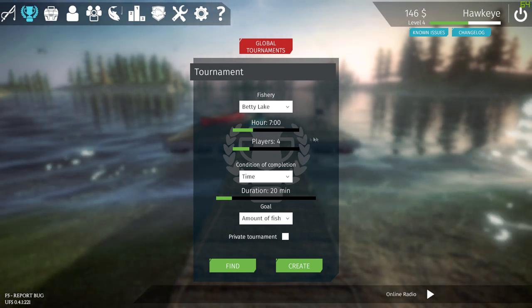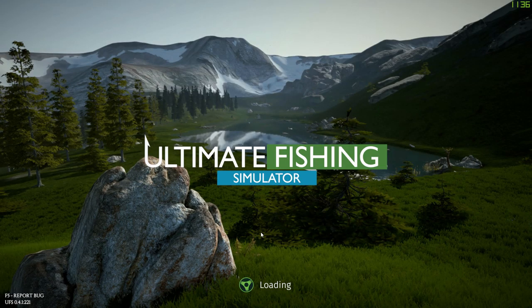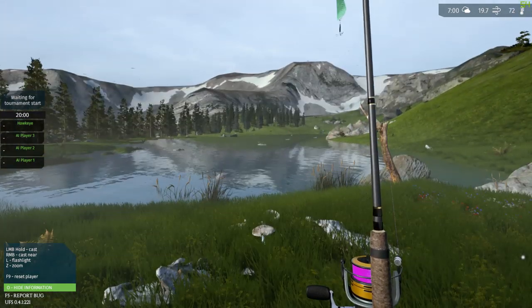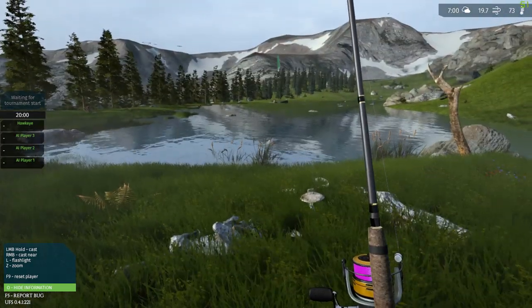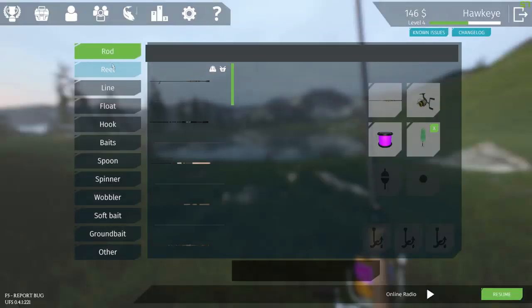You can either have private ones between you and other players, or you could check to see if there are any available that you can join by clicking right here. You can look and see — at this point there are AI players: AI player three, AI player two, AI player one — you're competing against artificial intelligence. But you could actually get real players to go up against. I'm going to go ahead and get back because I don't really want to play a tournament right now. Let's exit this tournament.